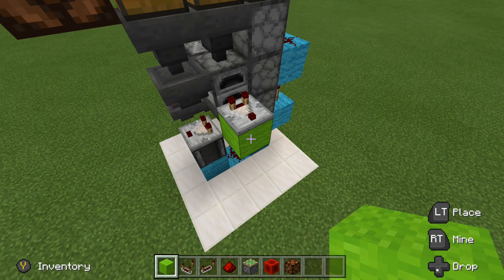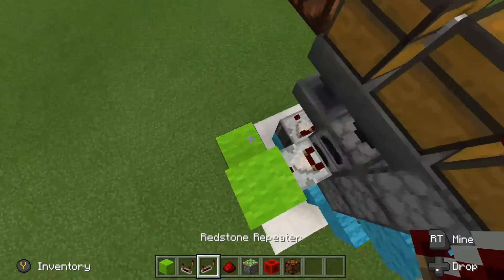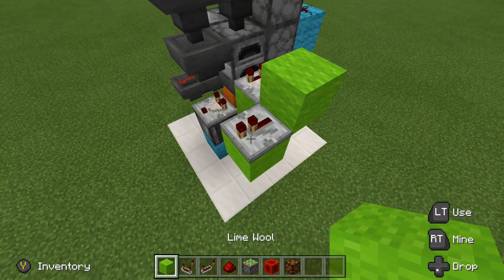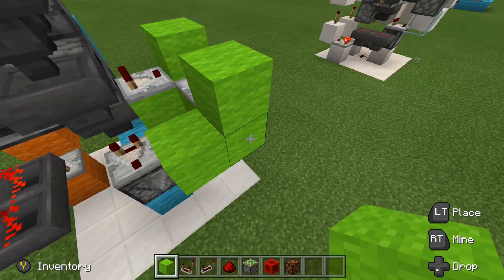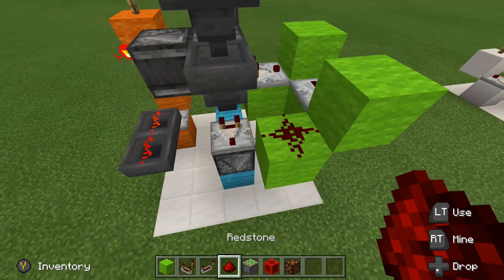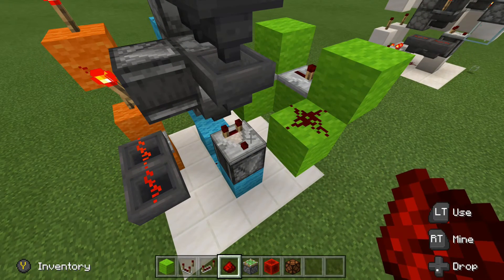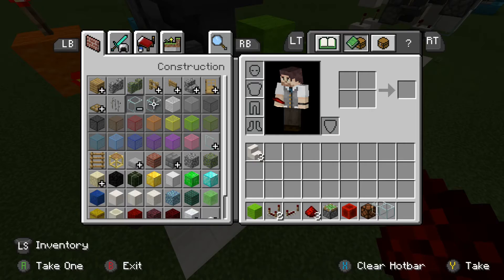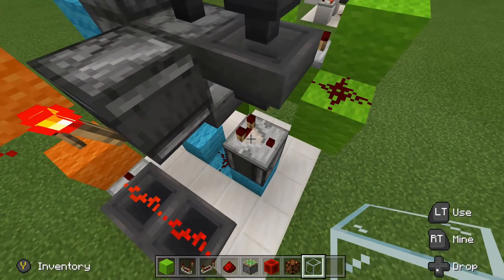Next, run that comparator into a block right there. Place another block right here, knock that one out. Get your repeater and run a repeater out from this block — we can leave that set to one tick. Run that repeater into a block right here, come around to this side, place a block right there, knock that one out, and then redstone dust on top. Now we never want to crosswire anything in any redstone build. So place down a transparent block — I'll use glass, but you can use a slab or an upside-down stair — basically anything that's not going to be powered by this comparator here.